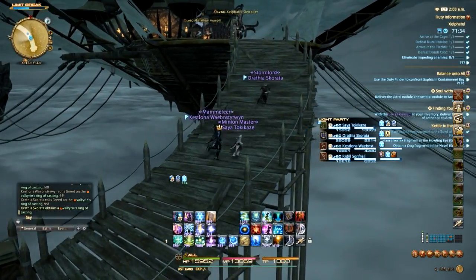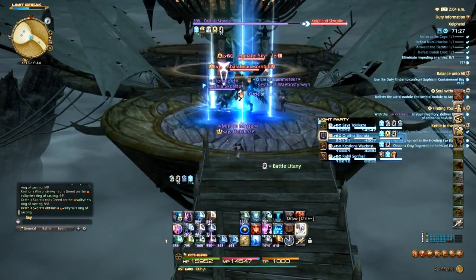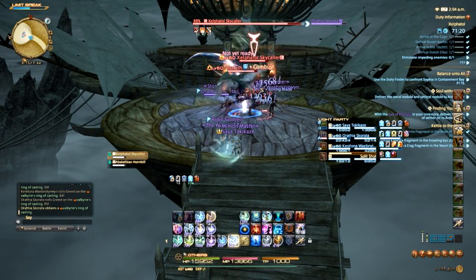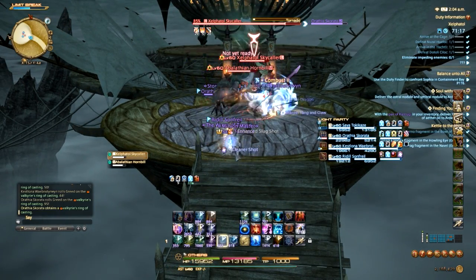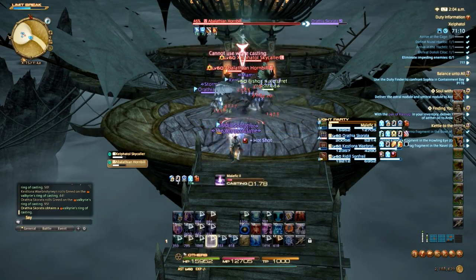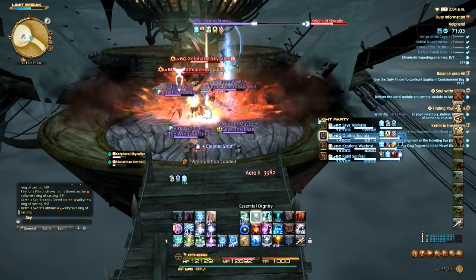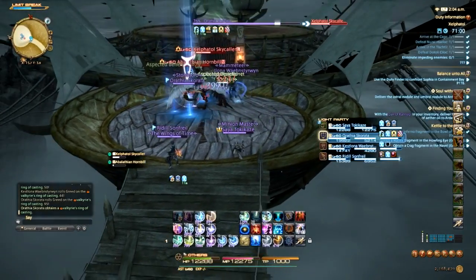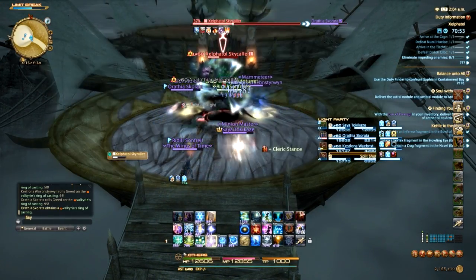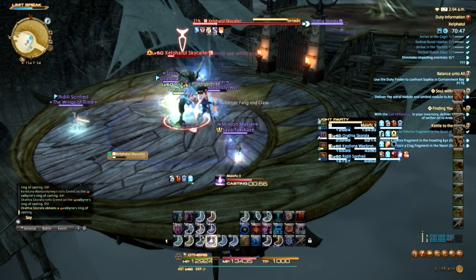We're getting close to the end of this dungeon. If you have a good group it's not insanely difficult, which is usually the same for most dungeons in this game. Dungeons in the end become your main source of gaining tombstones and new armor — it's mostly for casuals to get the gear they need to do hardcore content like extreme primals and Alexander Savage, which by the way has already been cleared in the first two days of the patch. Insane.